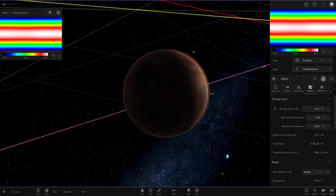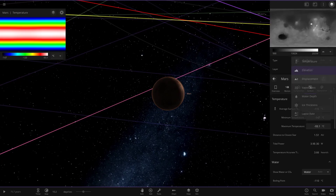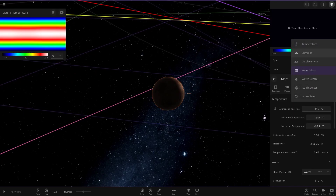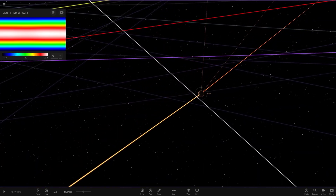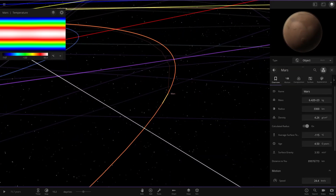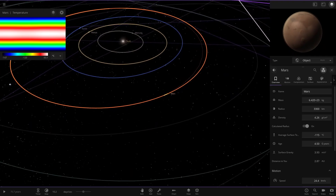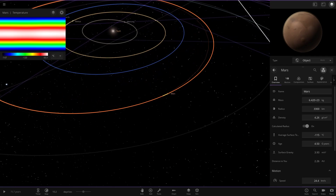So that is its temperature grid. Right, we don't need any of the other ones. We're just going to keep an eye on Mars's temperature. So right now Mars is minus 115, so pretty cold - a little colder than what it normally is in the game. But that's what we're about to change anyway because Mars is going to get pretty warm from doing this.